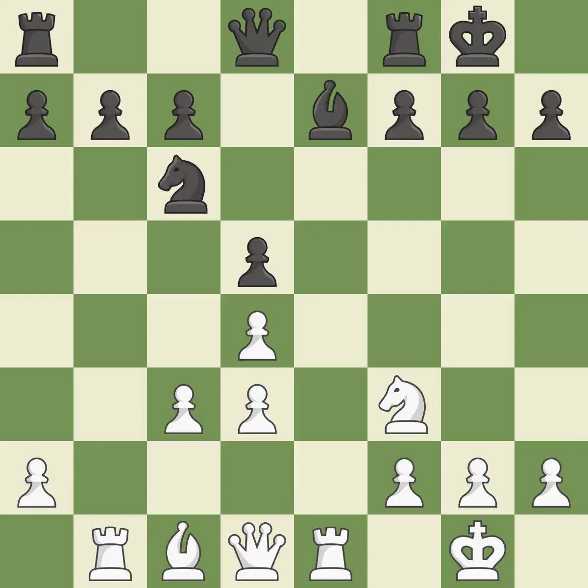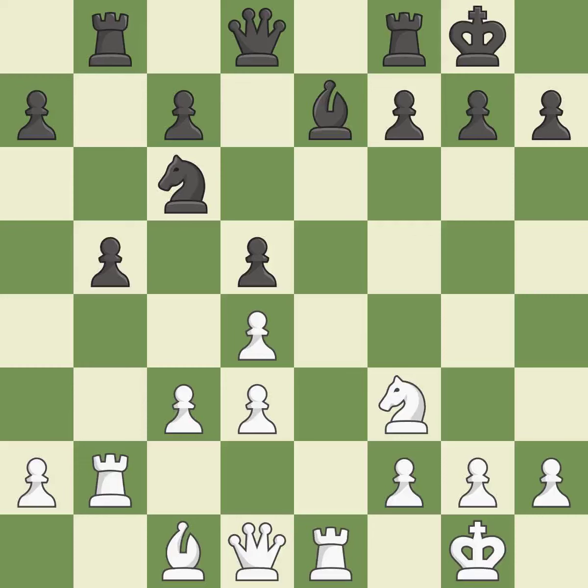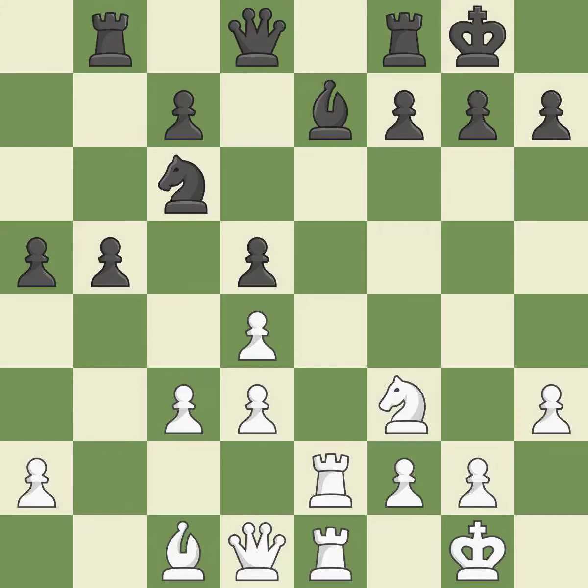A rook enters the action after developing outside of its starting square — it is quite good. This defends the attacked pawn. This misses an opportunity to develop a queen off its starting square — it is an inaccuracy. This is not the right idea — it is an inaccuracy; what I would have advised is that. A solid choice. This misses a chance to link together rooks — it is incorrect.